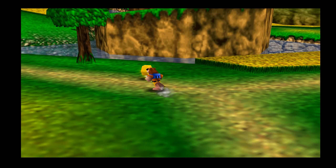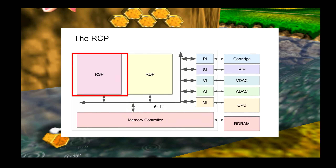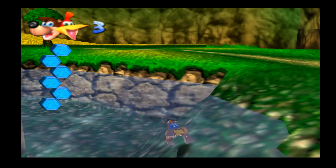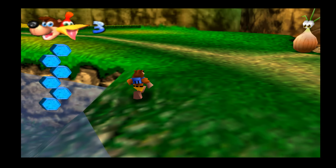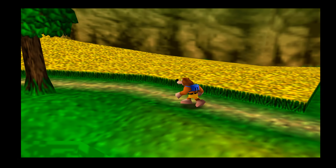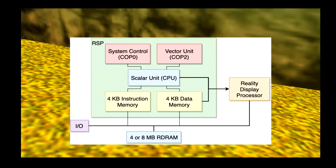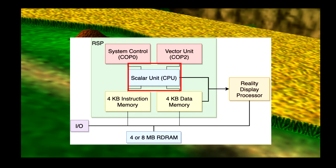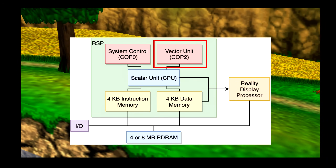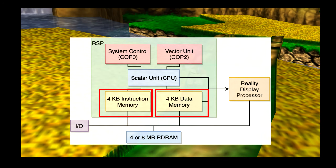The Reality Coprocessor can be broken down into two main parts: the Reality Signal Processor, or RSP, and the Reality Display Processor, or RDP. The Reality Signal Processor was in charge of executing audio and graphics tasks — think of it as a specialized engine designed to handle complex 3D math. It had a scalar unit for arithmetic and basic operations, a vector unit for 3D transformations and lighting, and instruction memory and data memory to store microcode and process data.